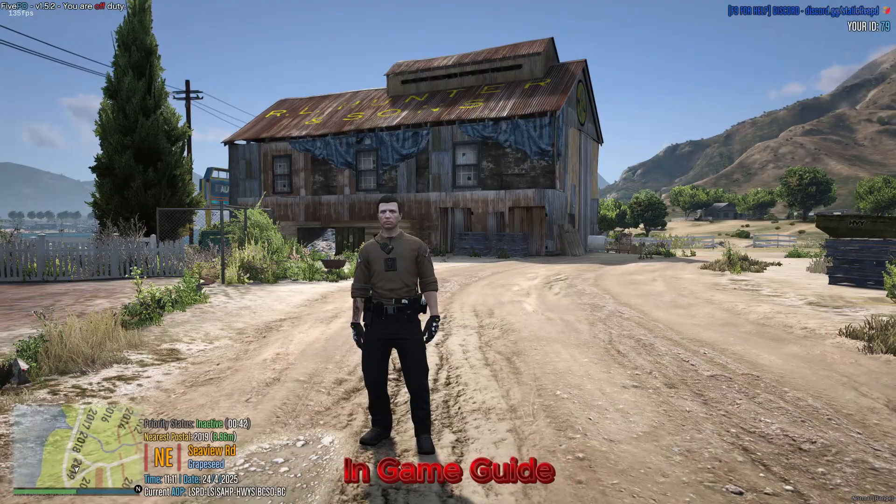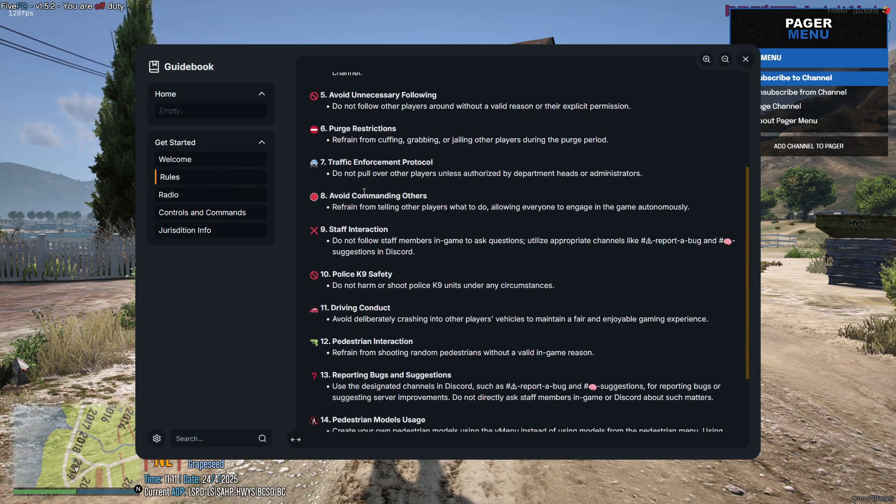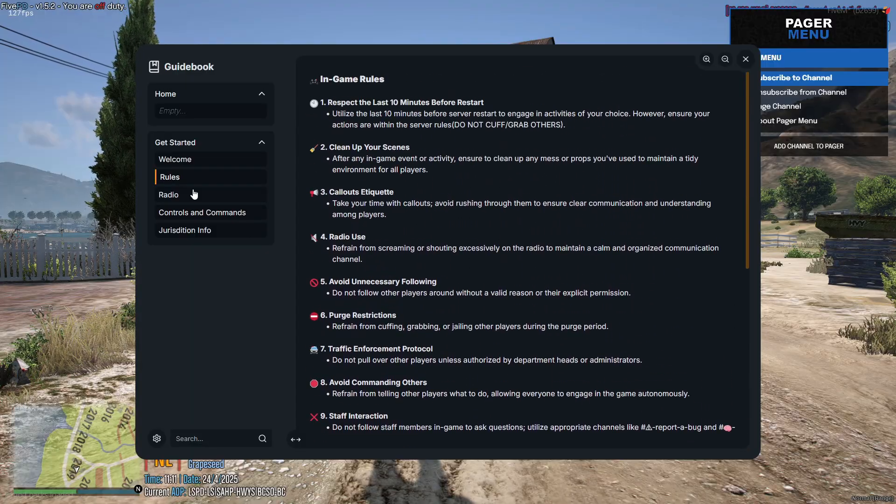If you get stuck or need a quick refresher, press F9 to open the in-game guide. It covers all the basics and helpful tips to keep you moving.